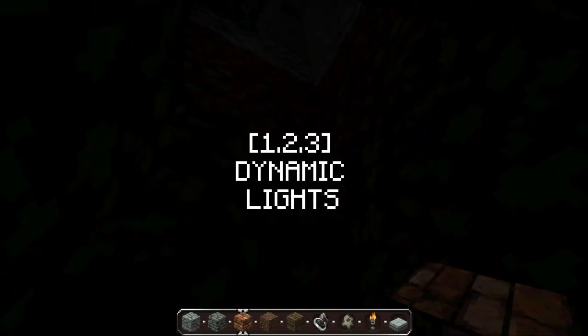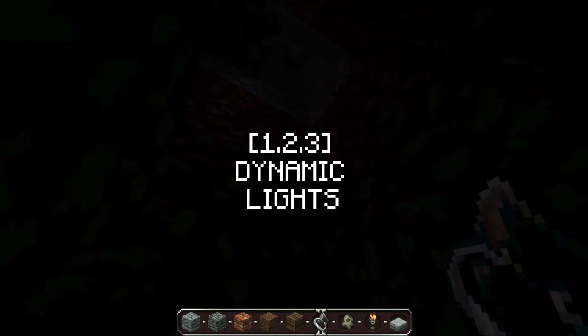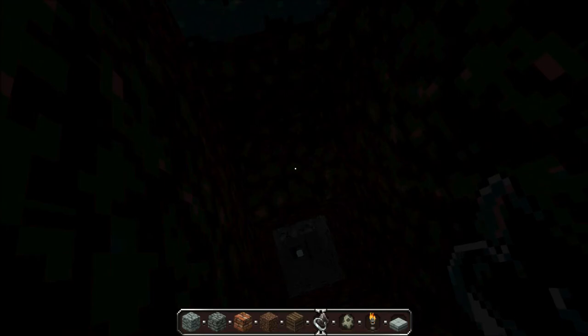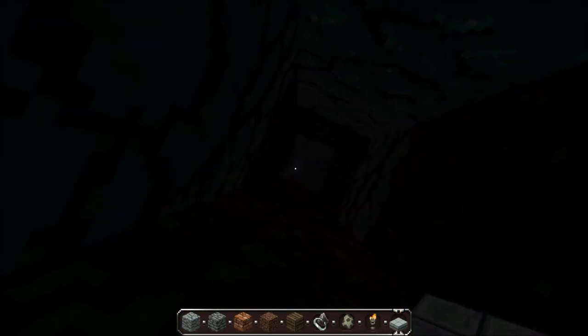Hello and welcome to another Minecraft video. I'm going to be showing you a mod called Dynamic Lights. What this does is add more light into the game, which in turn will make you lose a few frames per second but will not matter.